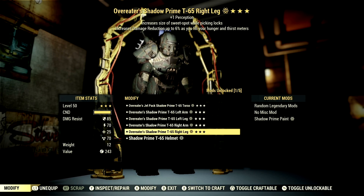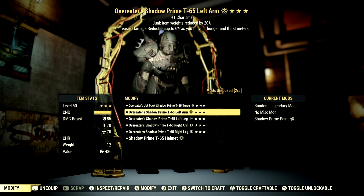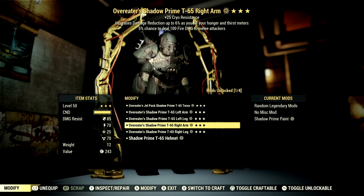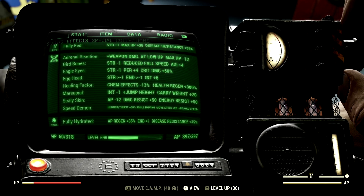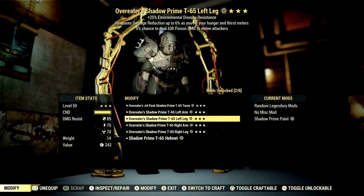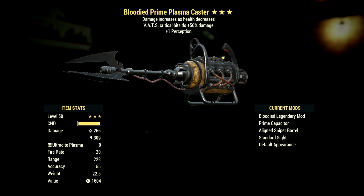Over in the armor, what I'm using is a full set of T-65 Overeaters power armor. The reason we went with Overeaters is because it increases damage reduction up to 6% as you fill your hunger and thirst meters, and if you eat a Perfect Bubblegum that will stay filled for a full hour — which is absolutely fantastic. Over in the mutations, we have: Adrenal Reaction, Bird Bones, Eagle Eyes, Egghead, Healing Factor, Marsupial, Scaly Skin, and Speed Demon. This is my complete power armor Plasma Caster loadout — now let's get into some demonstrations.